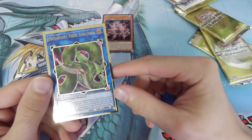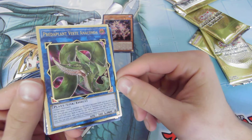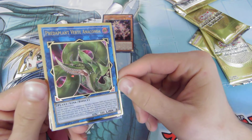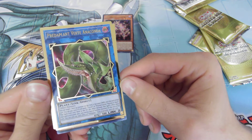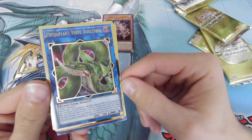Predaplant Verte Anaconda. Target one face-up monster on the field — it becomes dark. Until end of turn, you can pay 2,000 life points and send one fusion or polymerization normal or quick spell from your deck to the graveyard. This effect becomes that spell's effect. Also, you can only activate this effect once per turn.